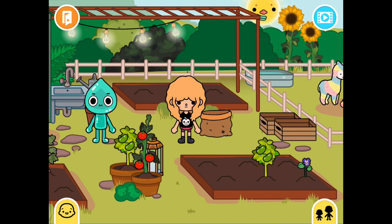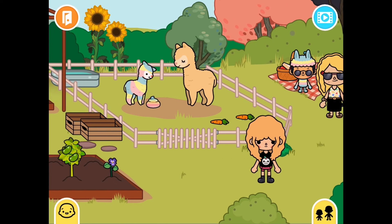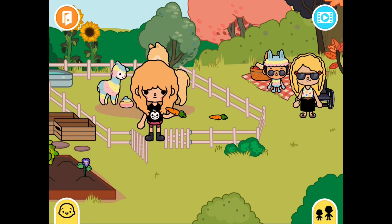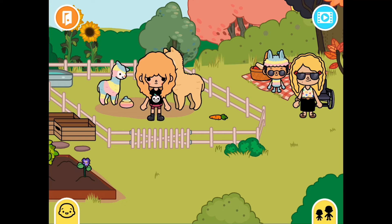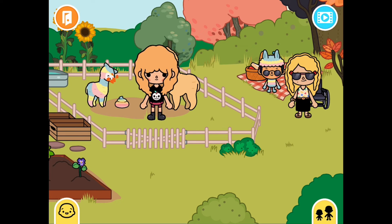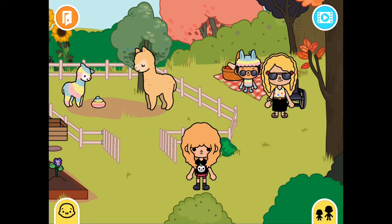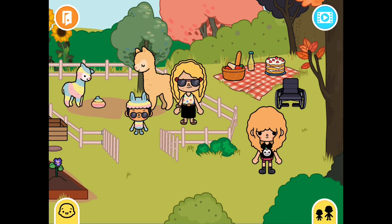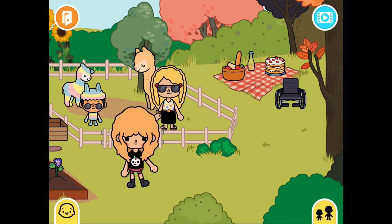Now I'm about to show you my favorite part of the farm. This is where we keep our llamas, or alpacas I should say. Over here we have some carrots and you could also feed the animals here. There's also a rainbow pool right there from the rainbow llama. And then over here you could have a picnic and also visit the llamas or alpacas.